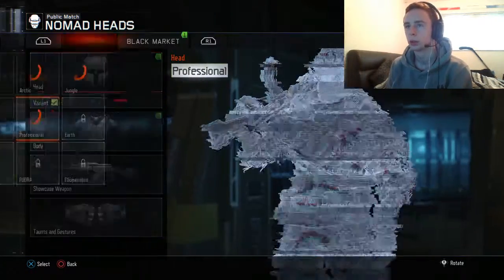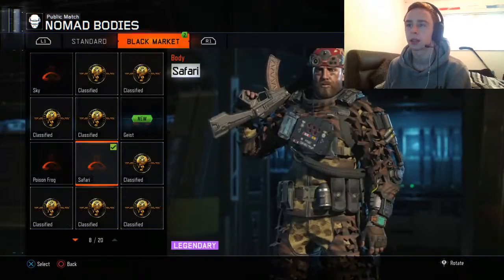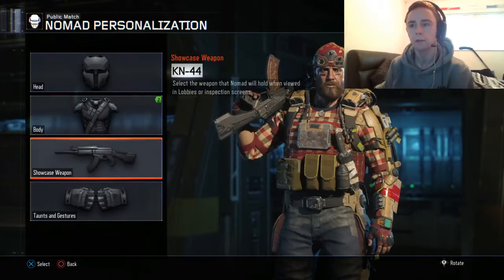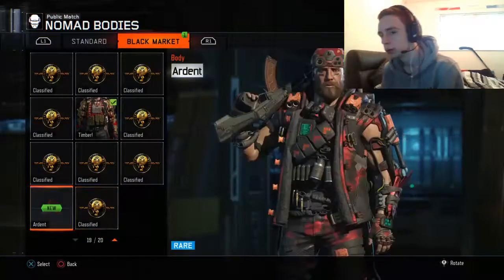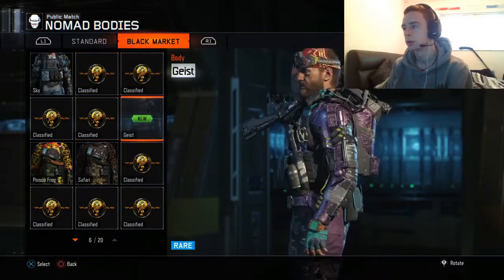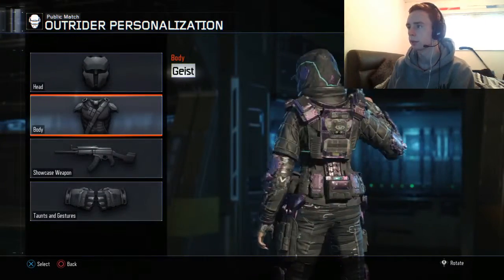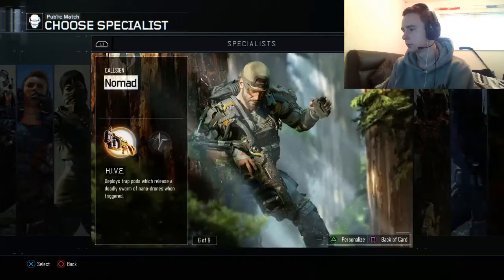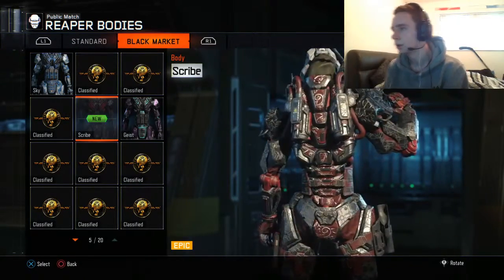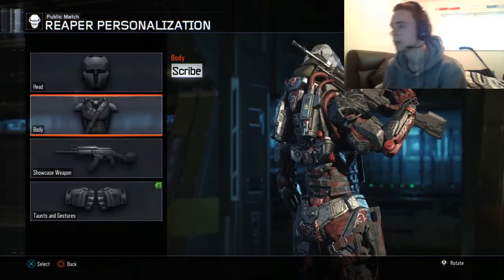Nothing for her. Any head for him? Timber — okay, cause I got the body, so we got the whole outfit, man. We got more — Ardent for him as well. And Geist. I have the full Geist set on Outrider — I have the full Geist for her. Scribe — oh that looks sick! Look at the decal and shit. That's so cool, I'm going to use that one.